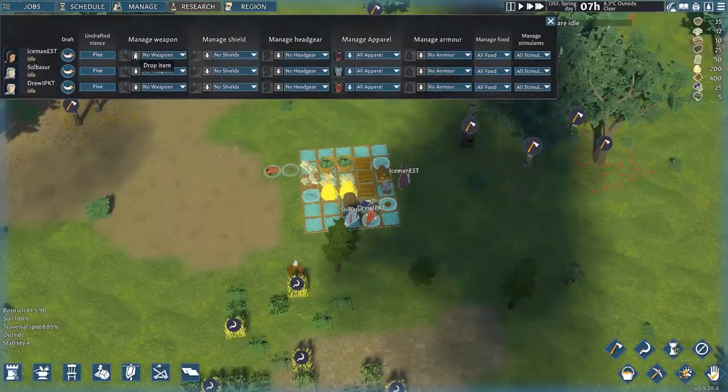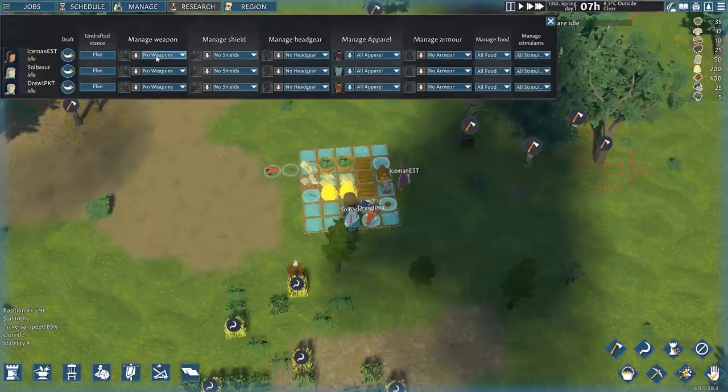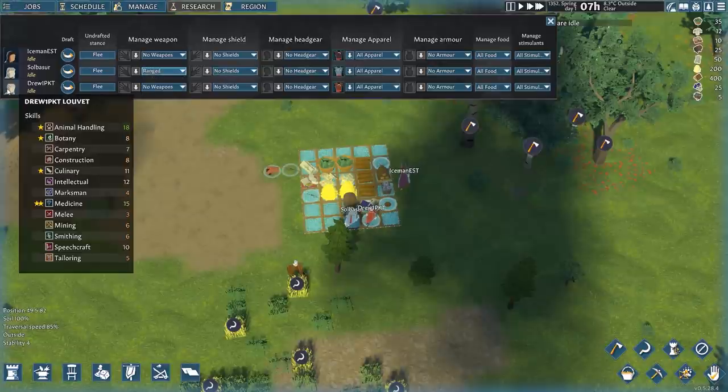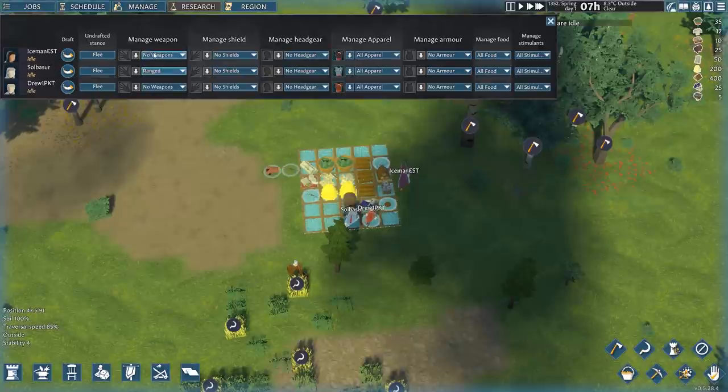There's also a managed screen where we control whether people are going to have weapons. Iceman is really good at marksmanship and okay at melee with a passion for it. Solbaser gets a ranged weapon to start. Drew is not good at much of anything combat-wise. For Iceman, I think we give her a one-handed melee weapon and a shield — she can be kind of like my tank. Drew is going to be a two-handed melee user. We can also manage headgear, apparel, armor, and food policies.